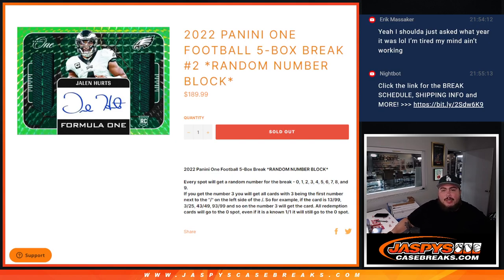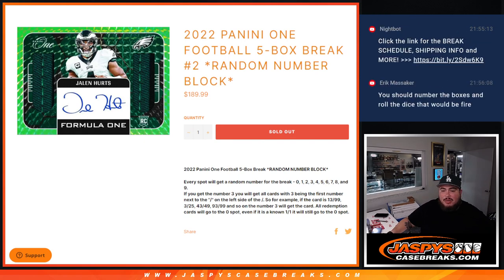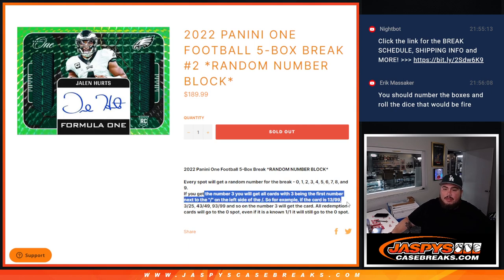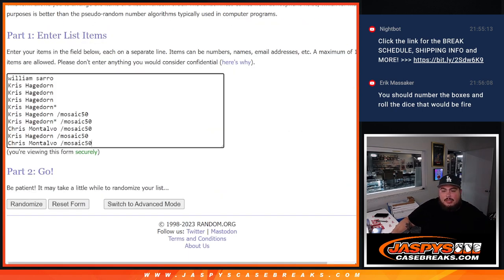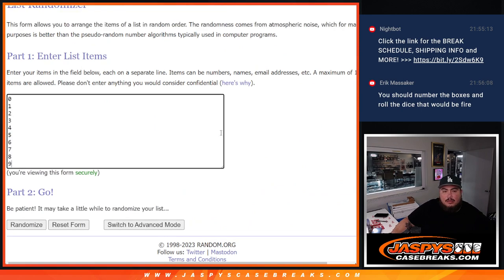What's up everybody, Jason here for JazBees CaseBreaks.com — 2022 Panini One Football, five box break, random number block number two. Every spot gets a random number from zero through nine. The way hits are distributed is by matching the serial number to the number you have. All redemptions go to spot zero, and if there's a non-numbered card, it'll be randomized to the group via dice roller.